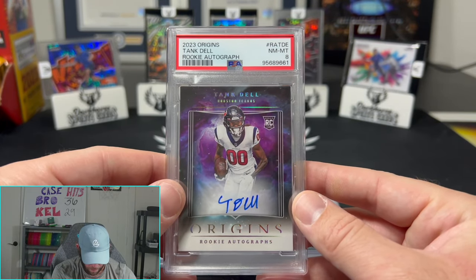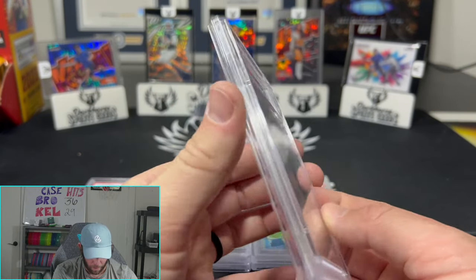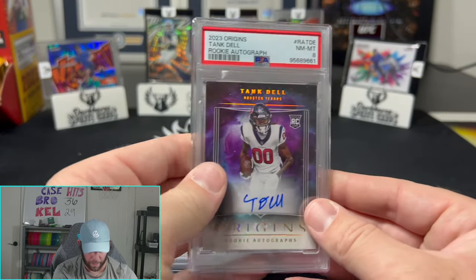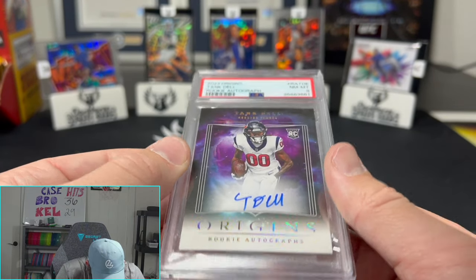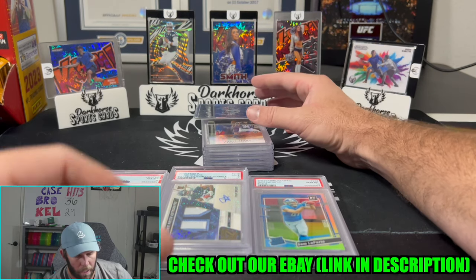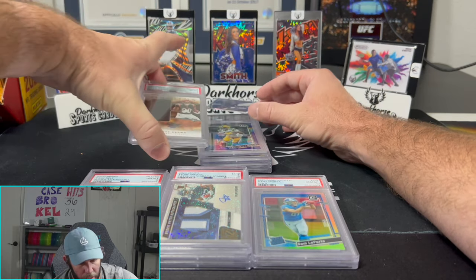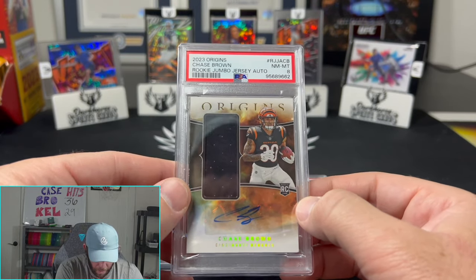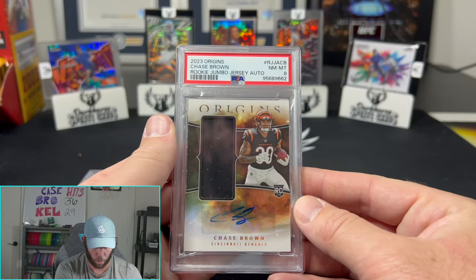Back-to-back eights — not what you're looking for. Tank Dell rookie autograph out of Origins on the eight. Sometimes you got to take them on the chin. It is a beautiful card though — is that on card? That is on card. Dang, that would have been nice. Alright, Chase Brown here — we did a lot of Origins. That's also going to be on the eight. Rookie jumbo jersey auto, Chase Brown out of Origins, on the eight.